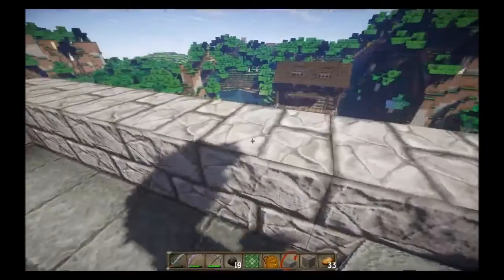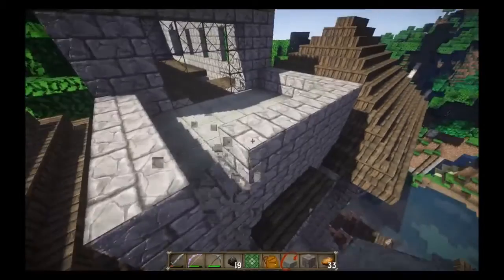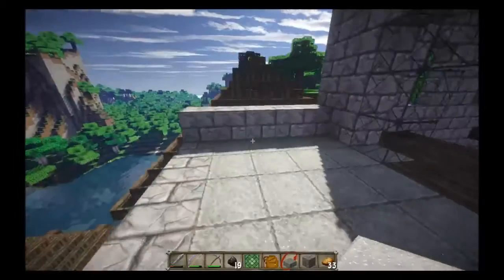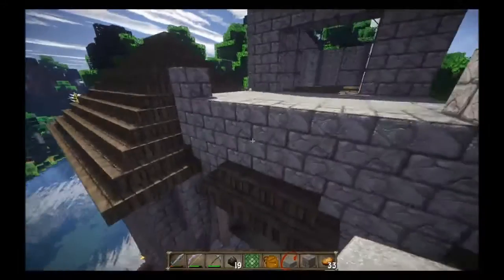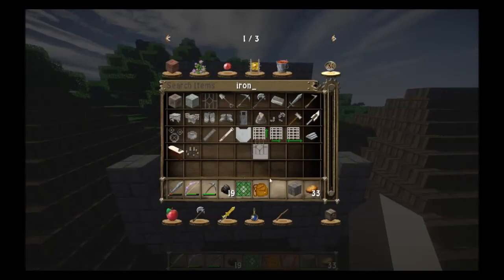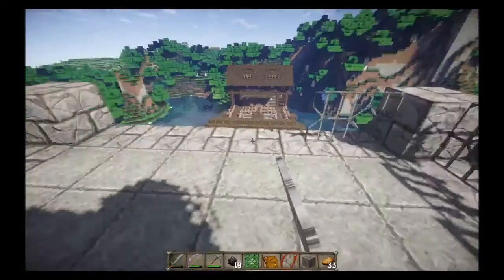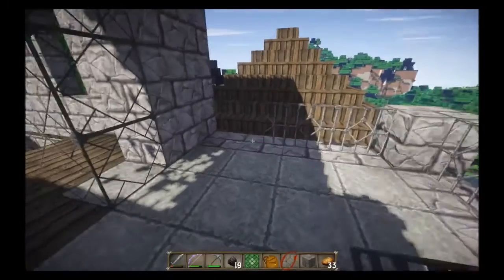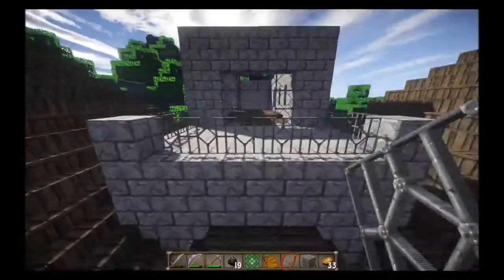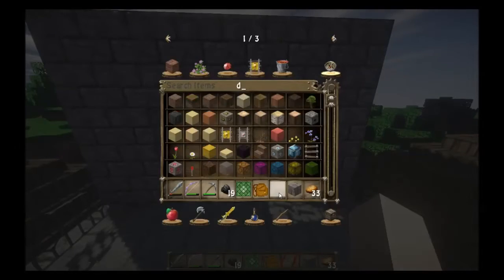Now we've got this little thing here. The question is, do I want to leave it like so, or should I knock these out and put down either like a fence or iron bars? Would iron bars make a good fence? Let's see — yeah, they don't look too bad. Can I jump it? Yeah, you can jump an iron bar. So that's not ideal, but I do think it looks a little bit better than good old wooden fences. So let's go with that.